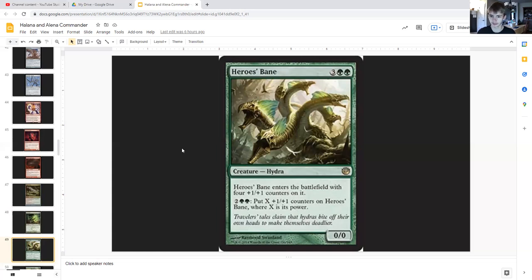Hero's Bane for three generic and double green is a hydra zero/zero that enters with four plus-one/plus-one counters on it. For two generic and double green, put X plus-one/plus-one counters on Hero's Bane where X is its power. Our commander will help make that activated ability very worthwhile.